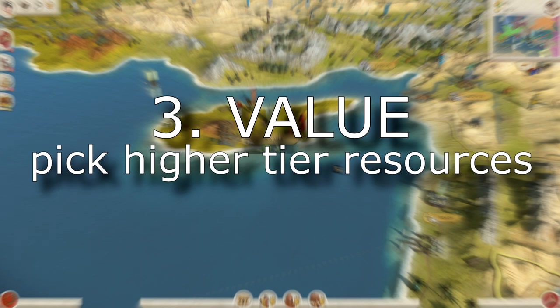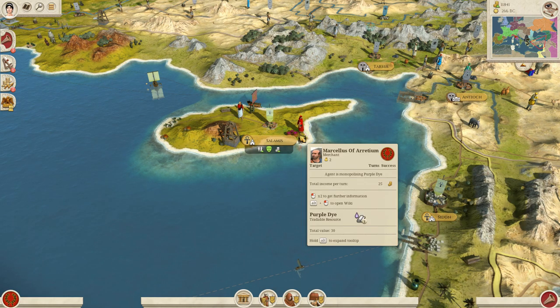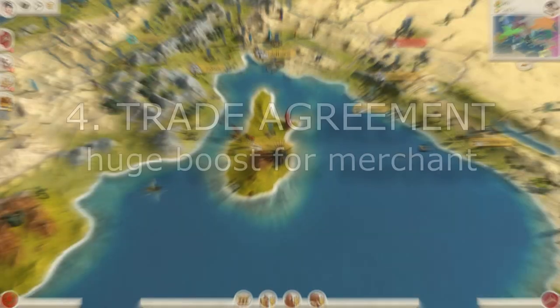To add to the second advice on resources, it's value. Resources are the things which give value, so after the first two tips — go far and pick a province where you don't have those resources at home — you should also pick resources which are high in value. Here we have copper, timber, gold, and purple dye. These resources give us a huge amount of value as they are higher-tier resources. So try to pick regions with resources you don't have at home that are also higher tier on the resource list.